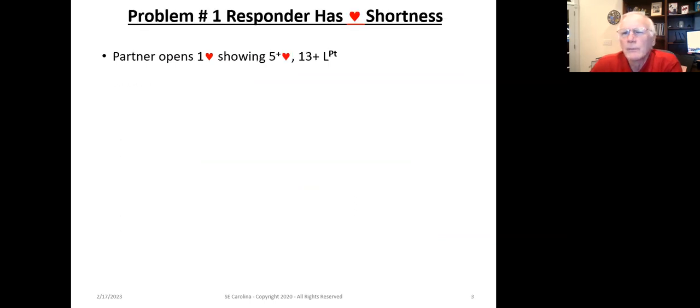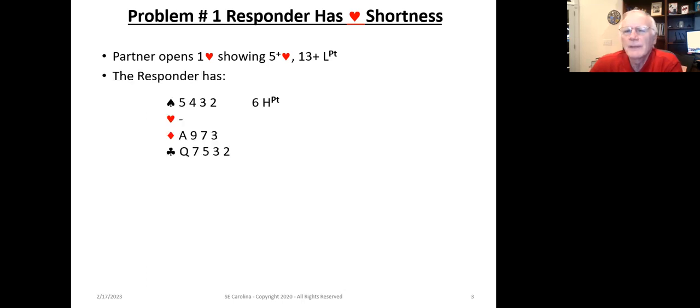The first problem is that the responder has shortness in hearts. Partner opens one heart showing five-plus hearts and thirteen-plus length points. In this example, the responder has four spades, four diamonds, five clubs, a void in hearts, and enough points. So the responder is going to have to make a bid. Using Kaplan, we're going to bid one spade in this situation.